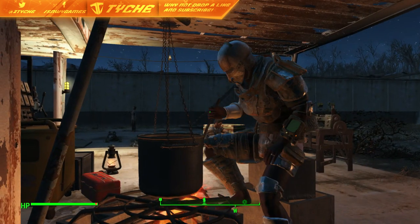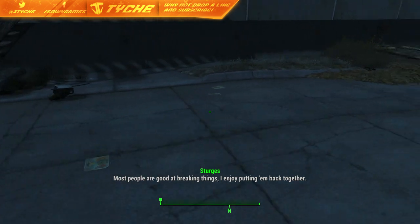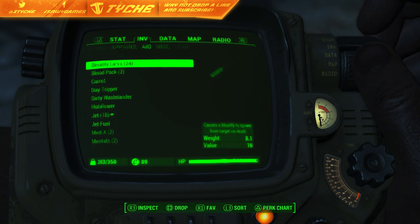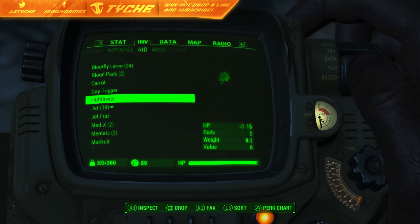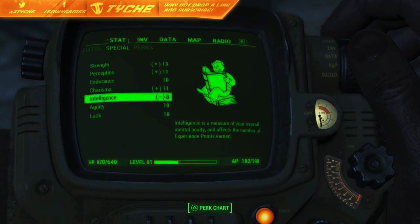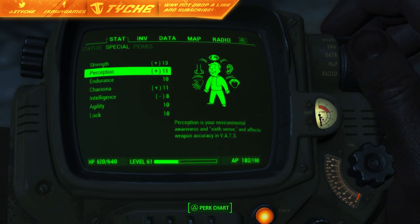Now I'm going to just make that for free. If you guys also want to know how to make that for free, I'll leave a link in the description. Now if we go into aid and go down to the dirty wastelander, it will minus two of our intelligence and we can get them straight back up. So if we drink the dirty wastelander and go across to stats, as you guys can see it now says minus eight. But it does give you a plus on your charisma, perception, and strength.